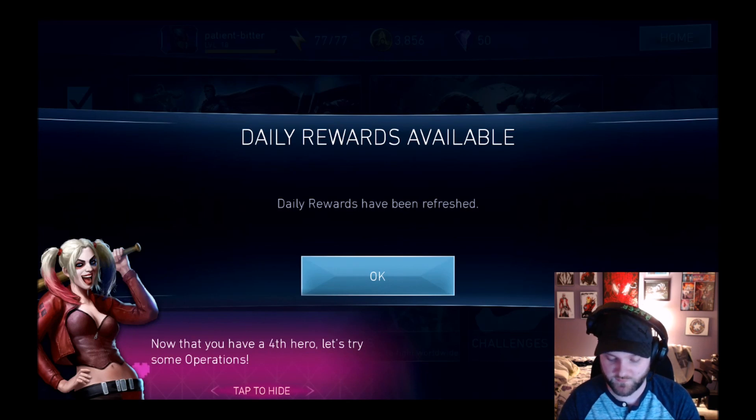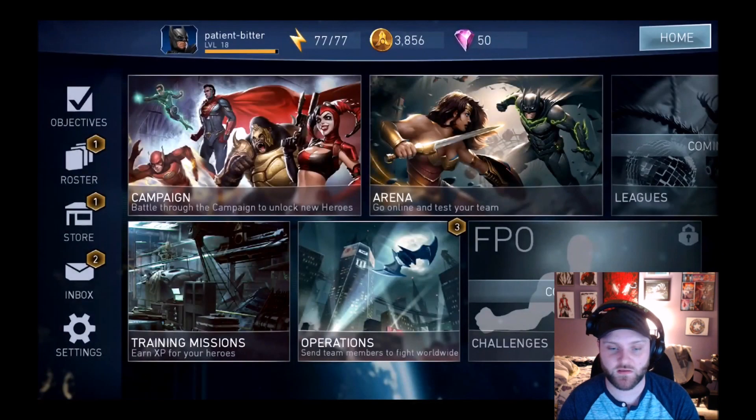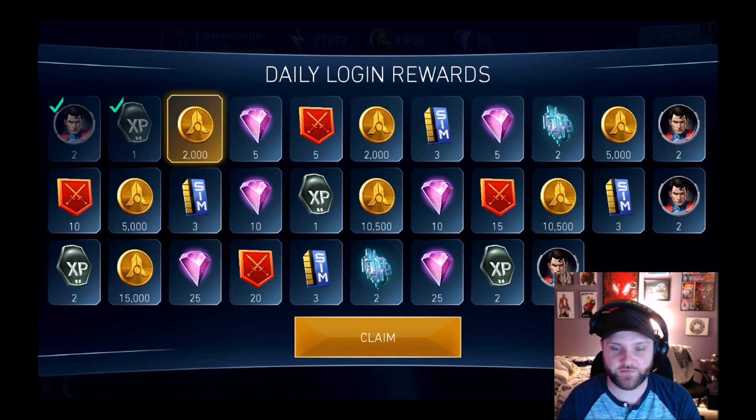So let's go back to the game. As soon as you start it up, daily rewards are available. Harley Quinn mentioned checking out operations mode. I've already had six characters, but let's see if anything has changed. The daily logon rewards seem to be the exact same, except maybe they increased the streak reward to 25 gems — I think it was 10 gems before, but I'm not 100% sure. If you guys know, leave it in the comments below.